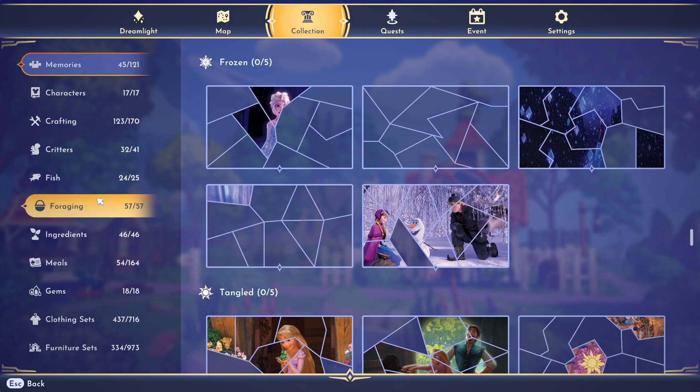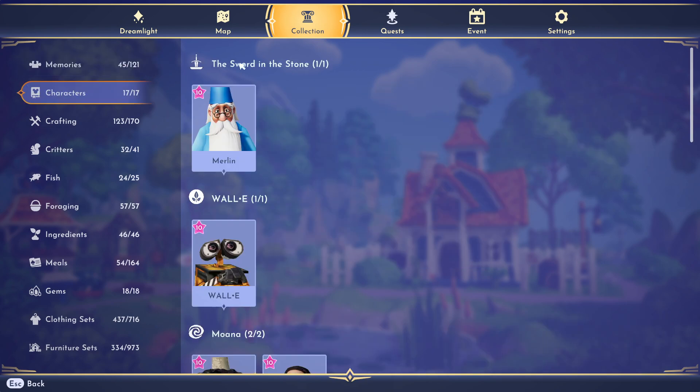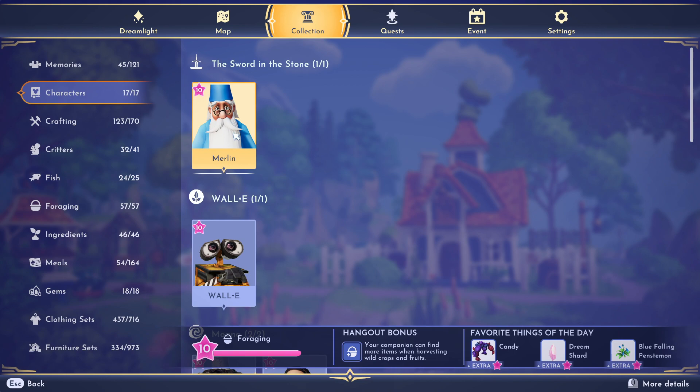When a memory set is complete it will finish the image and remove the lines, which is super cool. Moving on to the Characters tab — characters are listed by their movie. For Merlin from Sword in the Stone, he's one of one currently in game. You can see he's level 10, I chose him as a foraging buddy, and his hangout bonus is finding more items when harvesting wild crops and fruits.